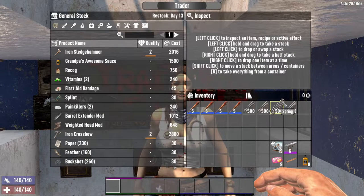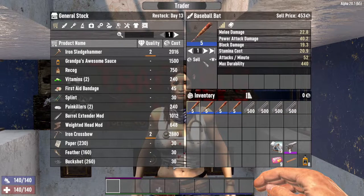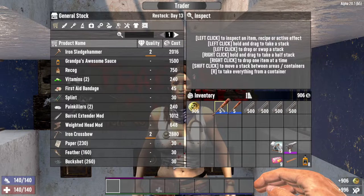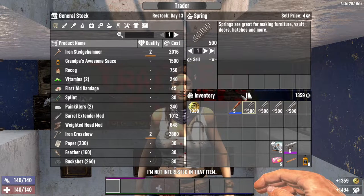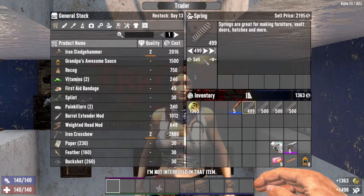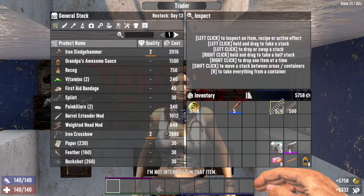Traders will only purchase 3 stacks of an item that can stack, like food or resources, and 3 of a non-stacking item like a firearm or tool. But these sets can be sold at each trader, and this limit resets at each trader restock day.